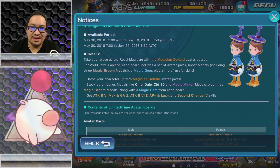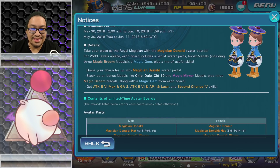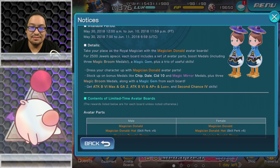Dress your character up with the magician Donald avatar parts. Stock up on bonus metals like Chip, Dale, Sid, Ten, and magic mirror metals, plus three magic broom metals, along with a magic gem from each board. Get Attack Boost 6 Max and Gauge 2, Attack Boost 6 and AP Plus Lux, and AP and Lux Plus, and Second Chance 4.